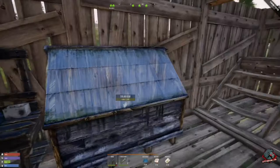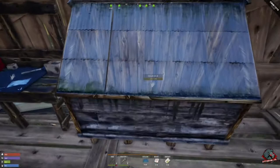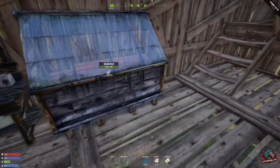We've got our solar kiln. If you're not familiar with what the solar kiln does, you just stick your green wood in there. The sun has to be out — it has to be daytime — but you throw your wood in and it'll dry it up so you can use it.